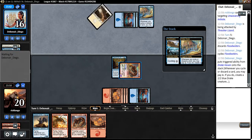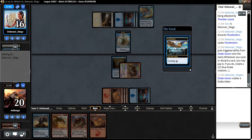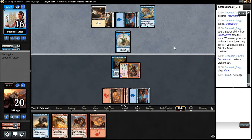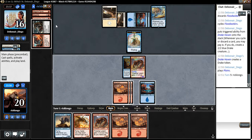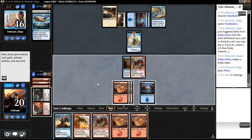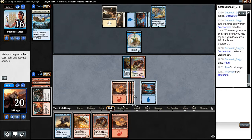My guy is a 4/3, right? The Drake cannot block it properly. I guess I'll just cast a Glorybringer and attack.